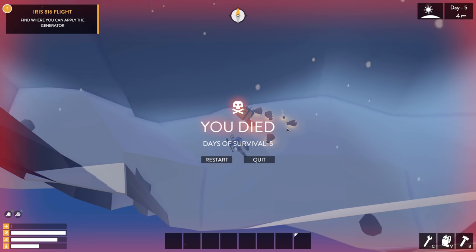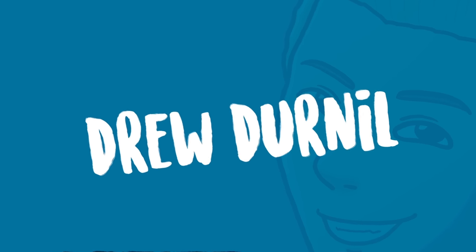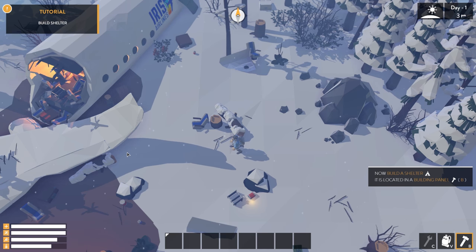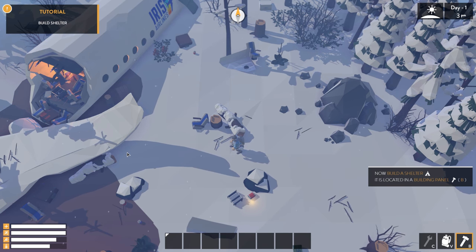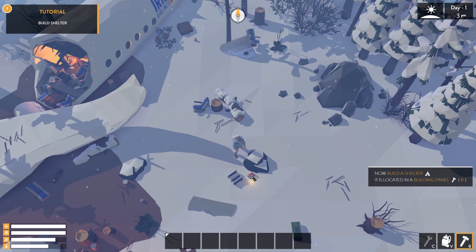I died because I wasn't paying attention and fell off the cliff. So this is a game called The Wild 8 — it's a procedurally generated survival game with multiplayer. In this video I'll be covering the single-player demo, but the full game releases February 8th. I hope to get it a few days before that to check out the multiplayer.